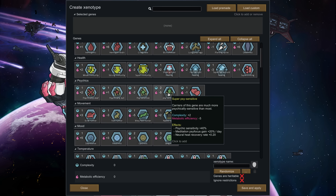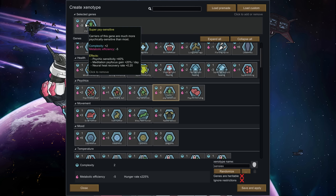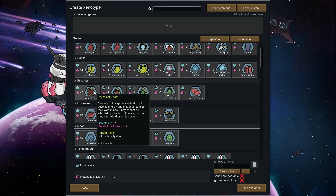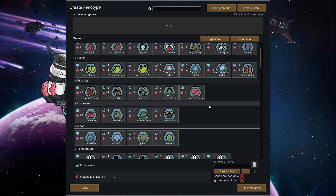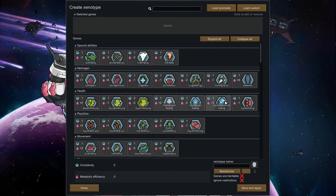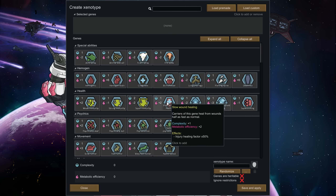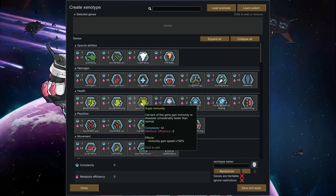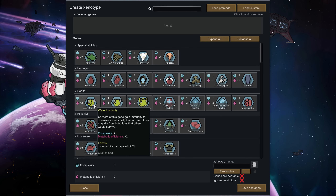Super size sensitivity can stack with other size sensitivity bonuses, which is kind of crazy. You can also get pawns made psychically deaf. Super clotting reduces bleeding wounds so your people are far less likely to bleed out. Super fast wound healing means you heal from wounds four times faster — super soldiers, here you come. You can also get slow wound healing, though I don't know why you'd want that. Super immunity jacks up your immunity gain speed by 50%, which is kind of huge.